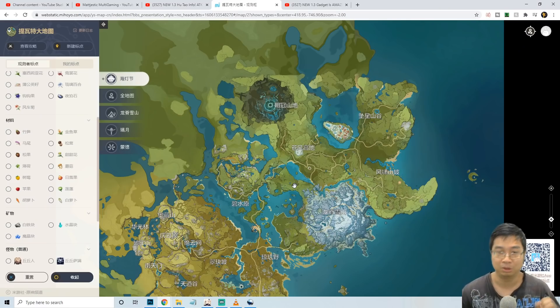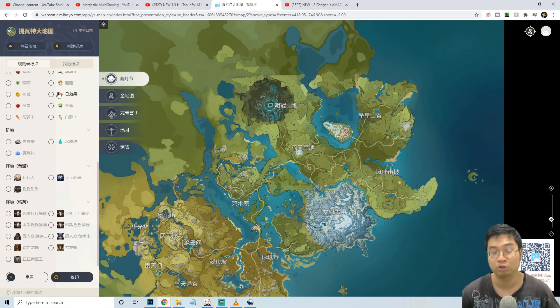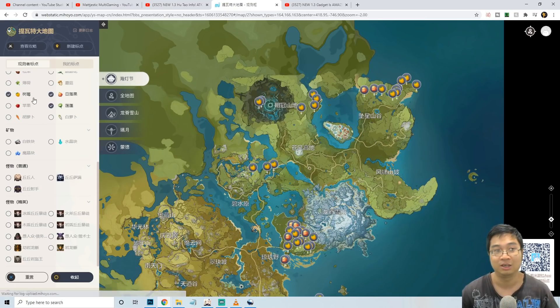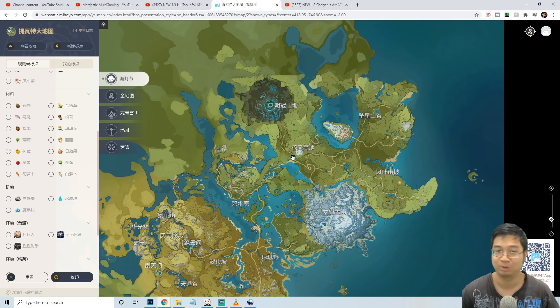In this video we look at the official interactive map that was posted by Miho Yu. It is in Chinese, but it was tailor-made for the Lantern Rite event. There is a tab that shows all the materials on the map — a tab that shows you what materials drop the event item. This is massive. You can see all the minerals, all the monsters, and all the herbs that drop the event item. I have the links for you guys as well.